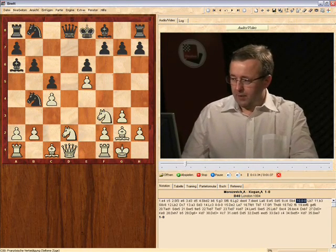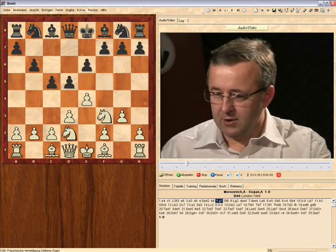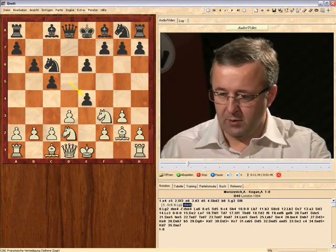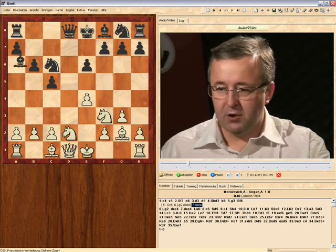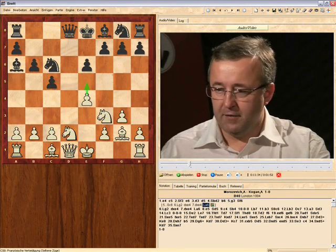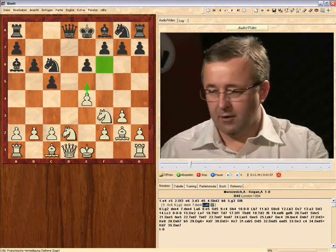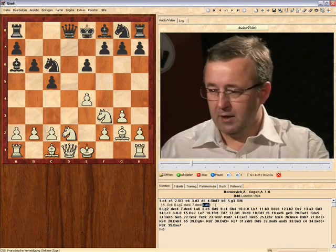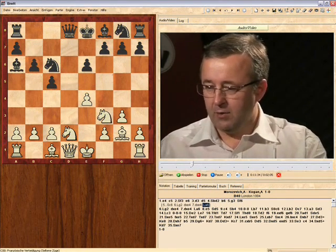Black, on his fifth move, can also play the move knight to c6. The idea of this move is that after bishop g2, dxe4, dxe4, black can play bishop a6 without having to worry about e5 winning a tempo on his knight, because there is no knight on f6 — it's back on g8. So this is arguably a better way for black to do it.